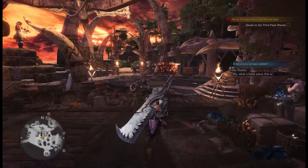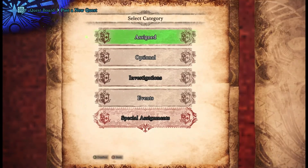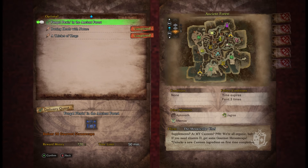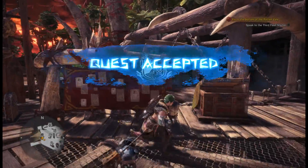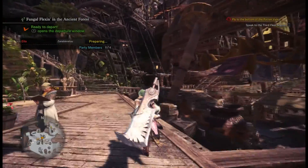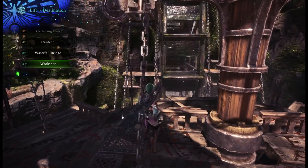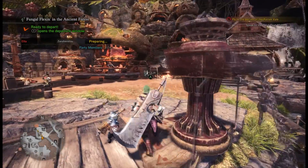We can take a look and see what other optional quests we have. It would be good to do some canteen ones and get some better ingredients in the kitchen. 'Fungal Flexin' in the Ancient Forest — deliver 10 gourmet Shroom Caps. This is another gathering quest. I realize these aren't terribly interesting to watch, but I'll probably use this particular quest to talk about random stuff. We'll go to the canteen, eat, swap out our items, and proceed.